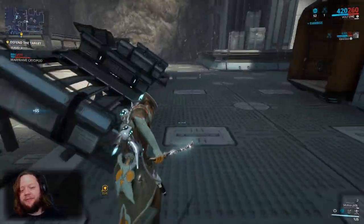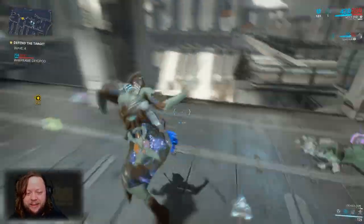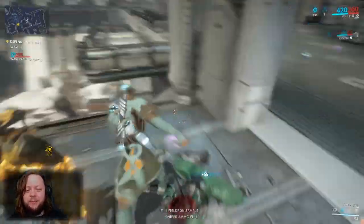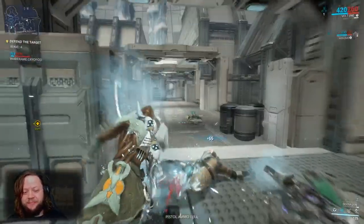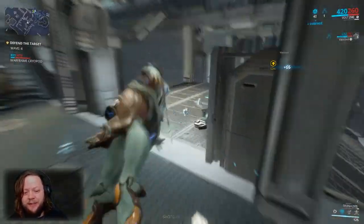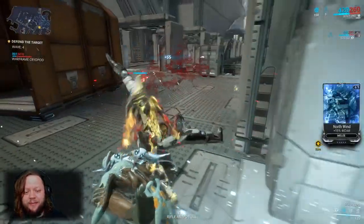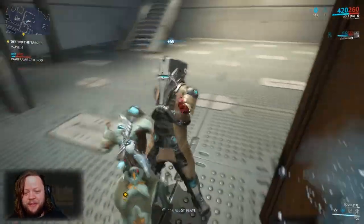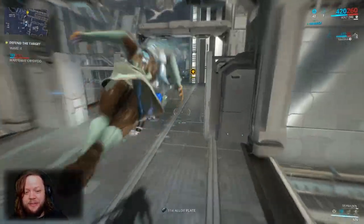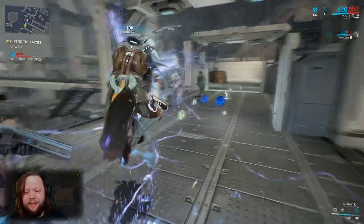We need to make it 10 waves — we're at wave four right now. As you can see this is pretty quick; you're not going to spend a ton of time completing this to open the junction. The most difficult part of opening the next junction will probably be the boss fight on Fossa, though it really shouldn't be that bad with Volt where he's at, since we have all four abilities available now.